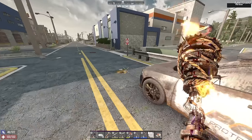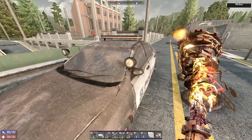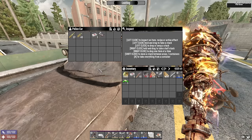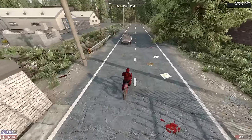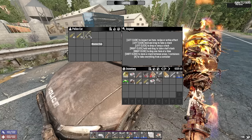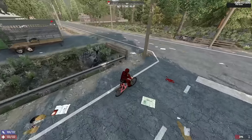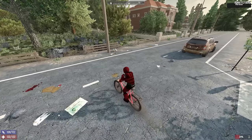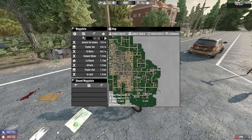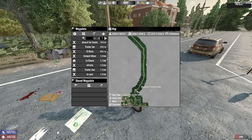Have I got lockpicks on me? I do. Let's check this police car. Complete waste, but I can always go to the wasteland and hunt down police cars later in the game anyway. Got some ammo, a spear, and a first aid kit. Another police car - this one is also locked. Let's get some loot out of this one as well. Level 5 wooden club. Thanks, game. But the ammo's nice at least.